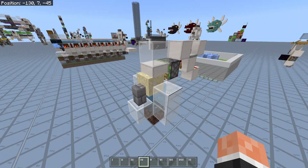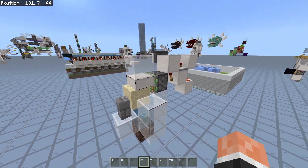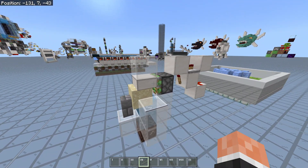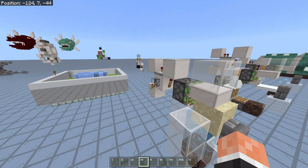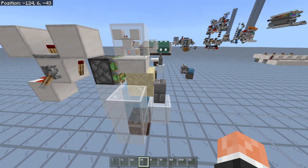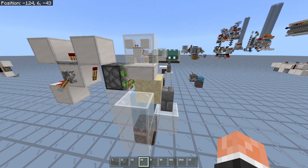If you don't know what a gravity block pusher is, you may have heard it called a sand pusher. This is not my design — this is a typical 1.16 sand pusher that I've seen in quite a few places. It basically works by having falling gravity blocks in a bubble column or a cobweb, and pushing them against a partial block, or just pushing them in general.